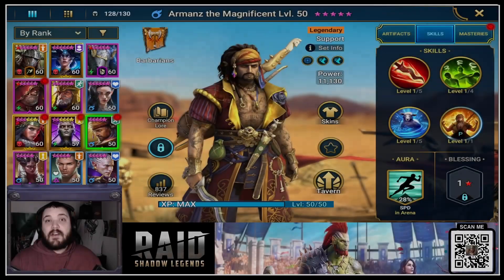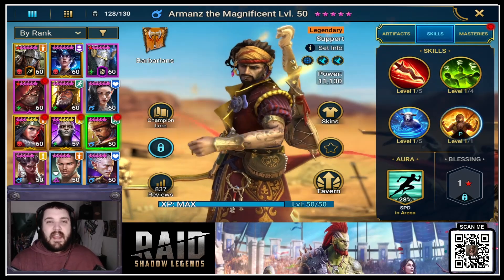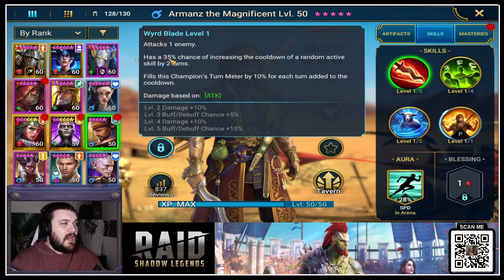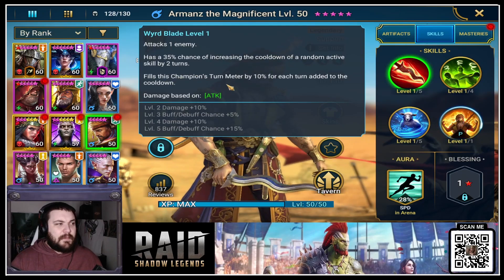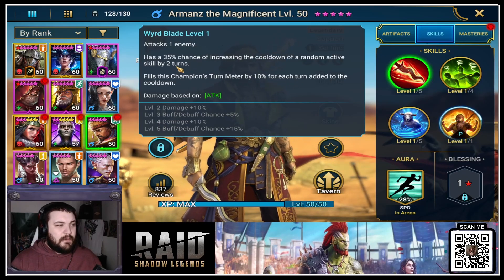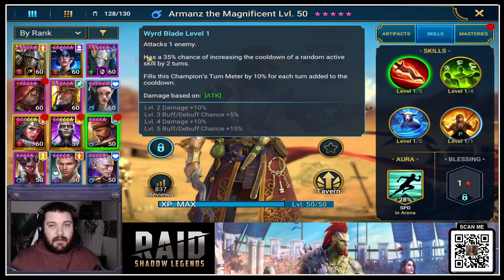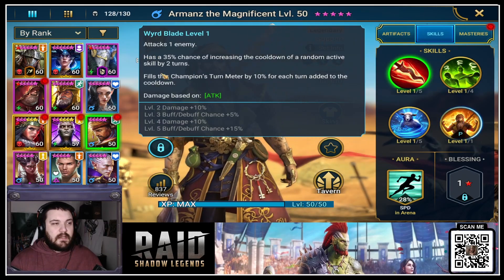Sorry about that quick edit guys — the footage corrupted, unfortunately. So let's go over his kit once again and take him into battle, especially the arena, because that's where this character is going to shine very brightly. Looking at his A1, he attacks one enemy with a 35% chance of increasing the cooldown of a random active skill by two turns. This fills his turn meter by 10% for each turn added to the cooldown — so if he does it by two turns, he'll get 20% speed bar, increasing his overall turns. With tomes, the buff/debuff chance goes up to 55%. I really like that.